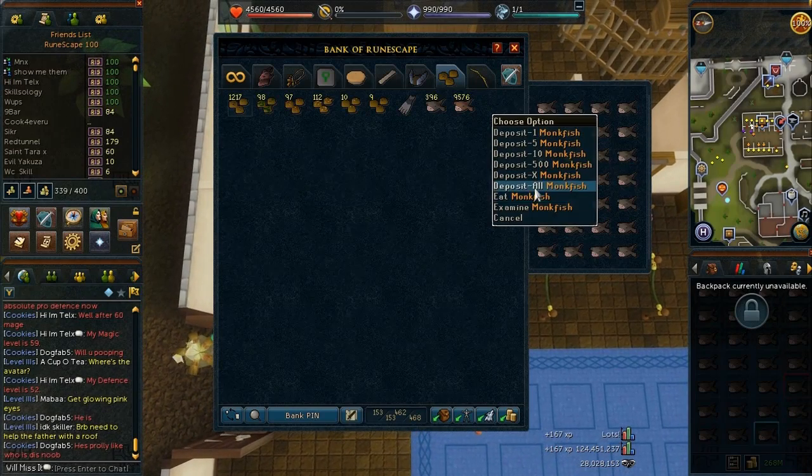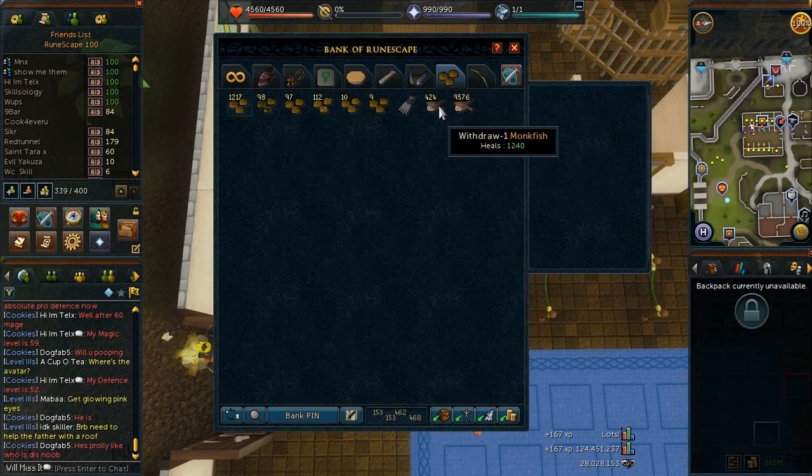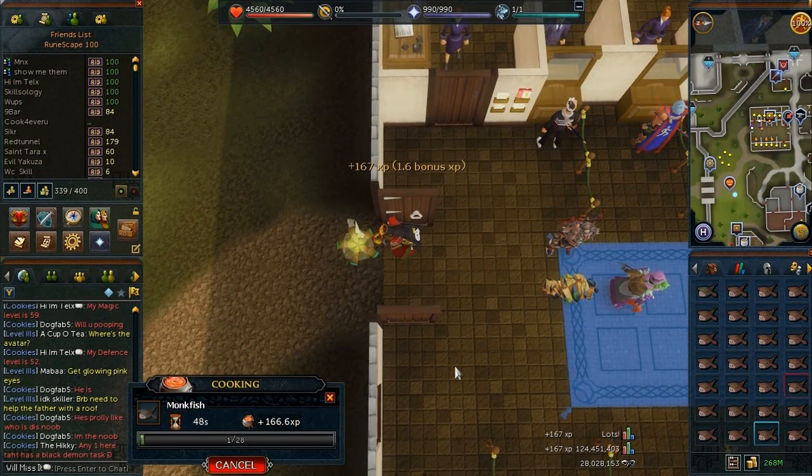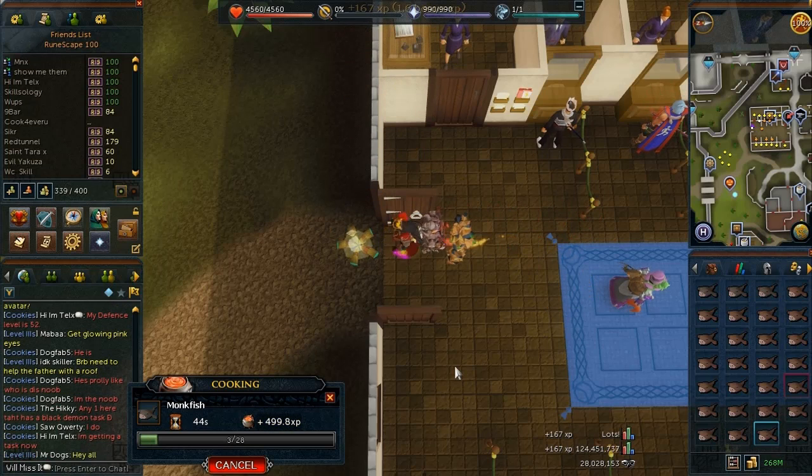I'm just really happy that free-to-play will actually have their spot on the high scores after this long. What I personally want to see is an option to toggle between free-to-play and members on the high score — at the moment you can only see members — but imagine just clicking a couple of buttons to see only the active free-to-play players.